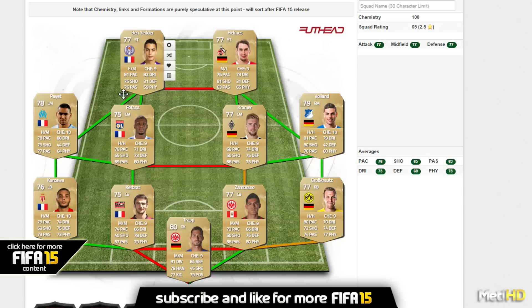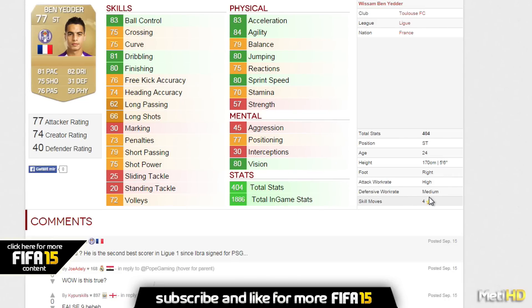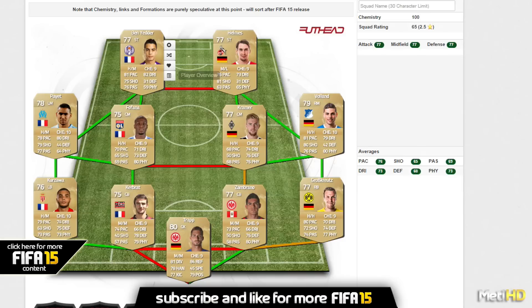The Ligue 1 side looks great as well. We've got Ben Yedder, who has 4-star skill moves, 83 ball control, 81 dribbling, and 80 finishing — that looks sick. I'm going to look for these squads or similar squads because these players are great to use. At the beginning of Ultimate Team you can easily play with these squads, win games, and make coins. If you are a fan of trading, try to get these players for cheap prices and sell them for more. That is a great opportunity to start off.